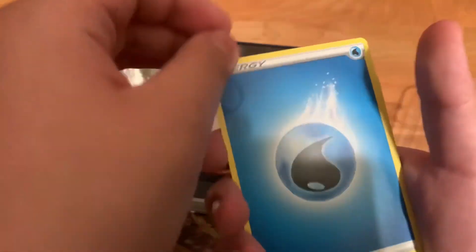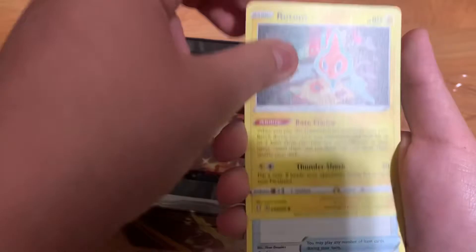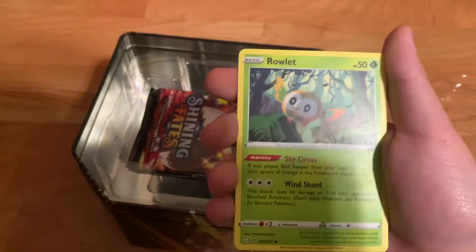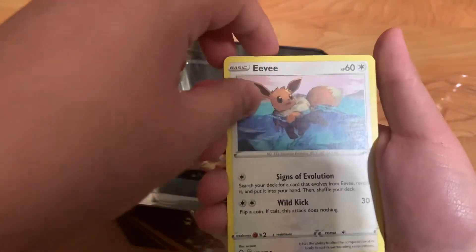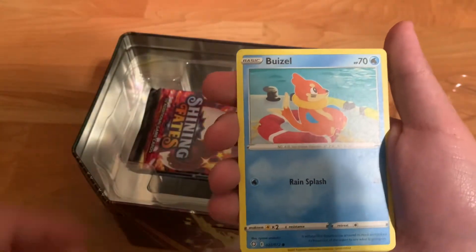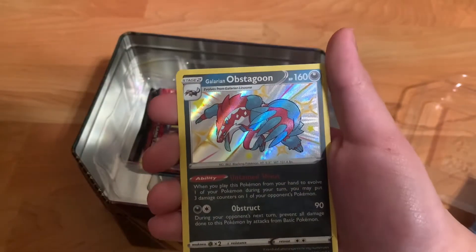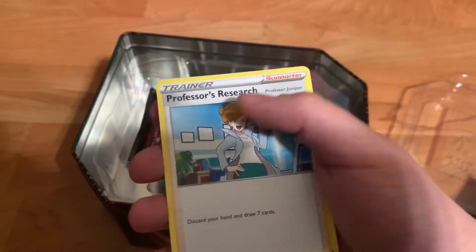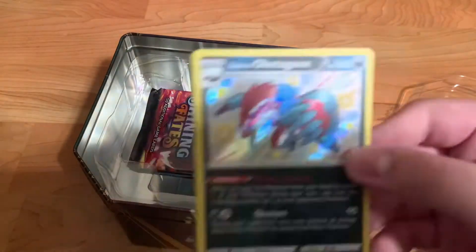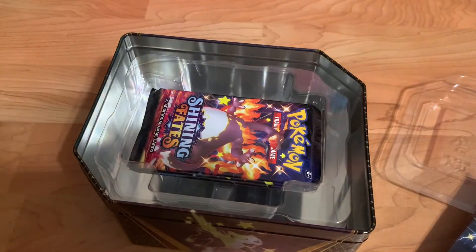A water energy. A Thwackey. Another Rotom. Rusted Sword. A Rowlet — okay, that's what I saw. Then Morpeko. Eevee. Snorunt. That's cool. Weavile. Nickit. Oh, a shiny Galarian Obstagoon! And then we have Professor's Research, which is okay. But this is a nice card. I like that. Our first shiny!